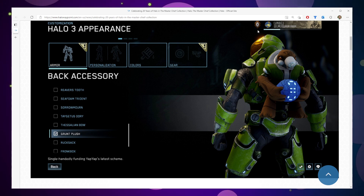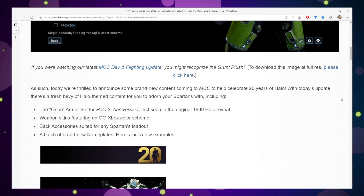They are basically going to be including even more goodies from the amazing collection of customization that already exists in the Master Chief Collection. They're showing us a screenshot of some of the Halo 3 stuff, and as you can see, they have added a Grunt plush. I don't know any Grunts that have a Plasma Grenade that is the size of their chest — this is either an incredibly tiny Grunt or a monster Plasma Grenade. Either way, it's adorable. I must have it.